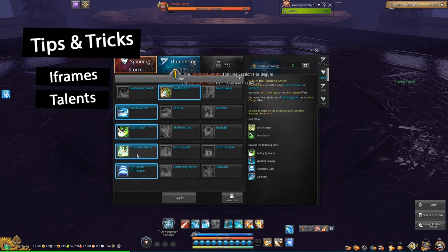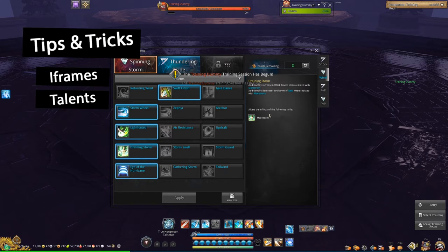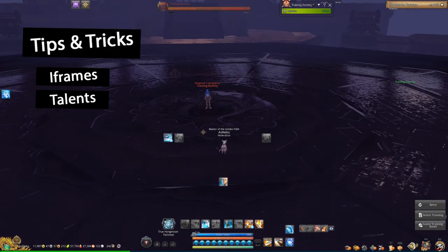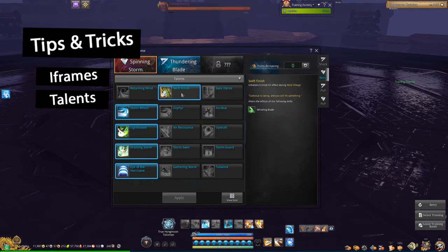In case you didn't know, if you take this talent, your Maelstrom will also give you 20% AP on resist, which is pretty nice. These are the talents I take — you want to take this one because generally your crit is not high enough. If you have insanely high crit you can take the first one, but generally the second one is probably a little bit better. It's really up to you; you can try it out and see which one's better for you.